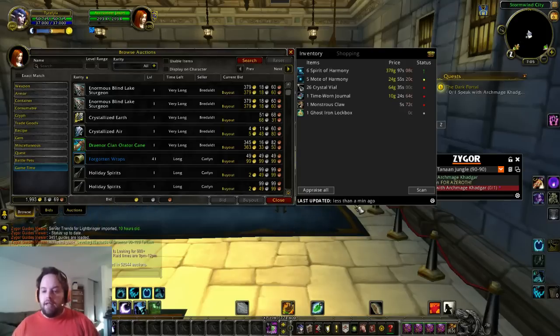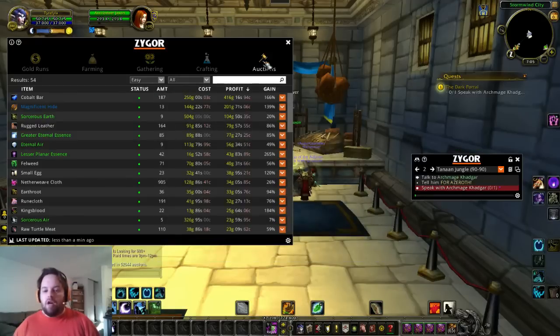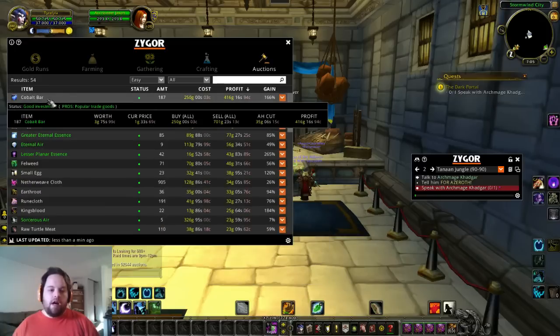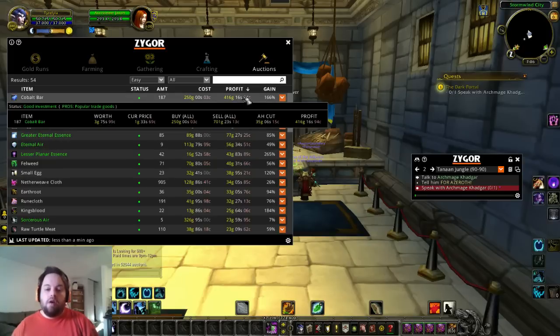Once it's all done scanning, reopen the gold guide and go to auctions. We didn't disconnect, so we're good. This will tell you what your most profitable items are right now. So right now, buying cobalt bars — buy 187 of them, it'll cost me 250 gold to buy them all, and I will net 416 gold profit on top of getting my 250 gold back. So that sounds like a great deal.